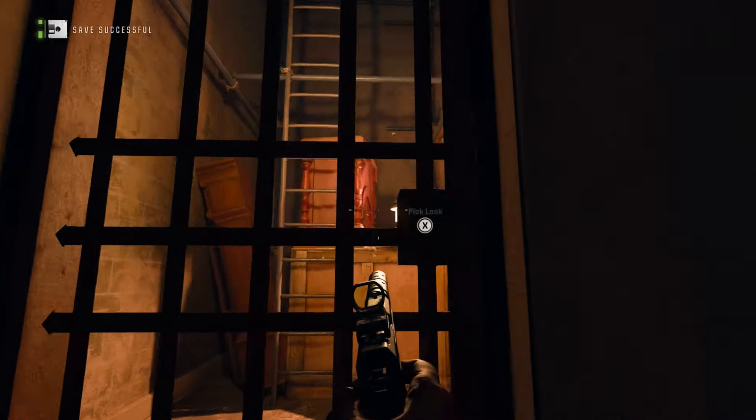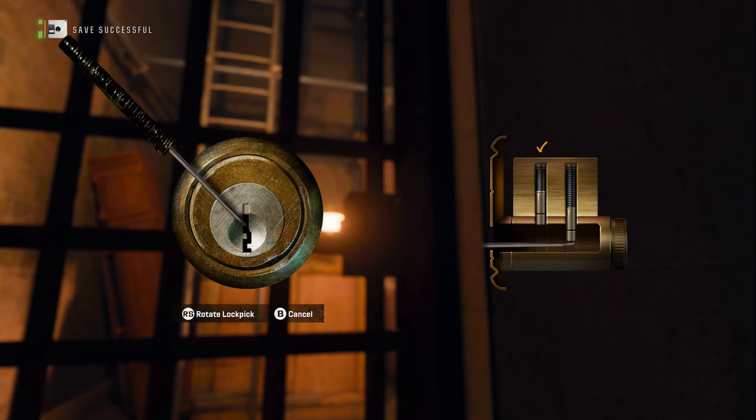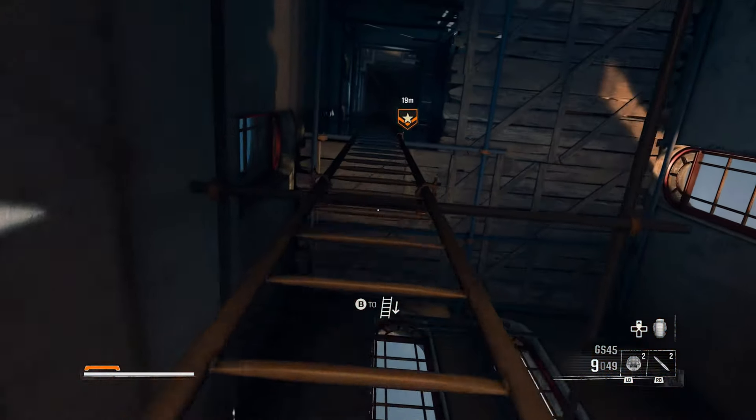Take a right and just over here we can lockpick the door. Interact with this door and open it up.